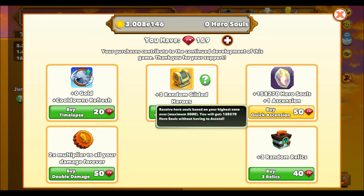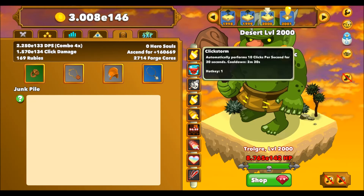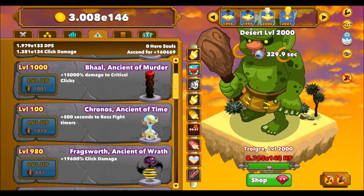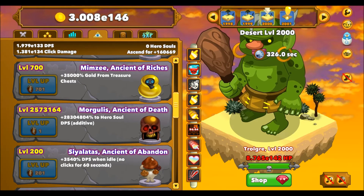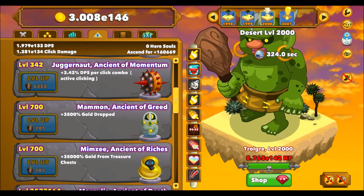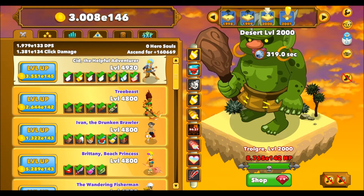As for the shop, I've just been buying quick ascension still - I still don't think any of the others are worth it. And when I reset, I will be putting more hero souls into either Juggernaut or the Fragsworth one; I haven't decided yet. Hopefully it won't take me as long to get to 3000 as it did to get to 2000, but who knows - depends if I have a break in the middle.